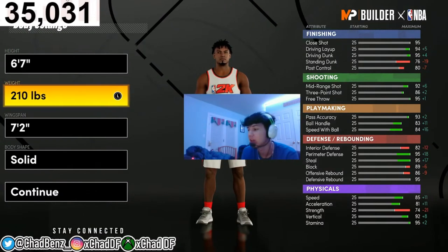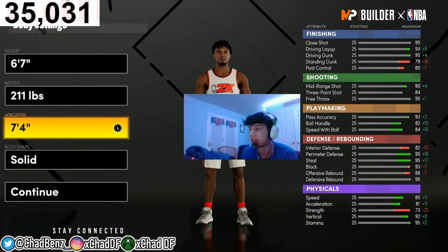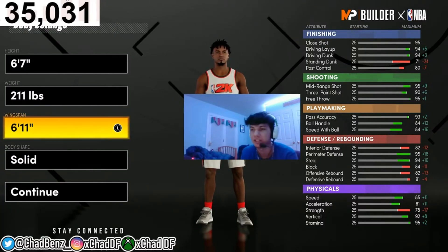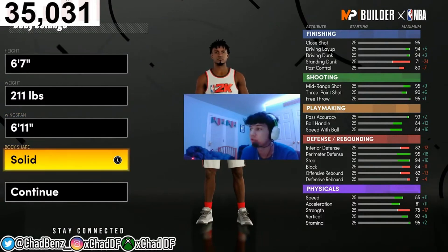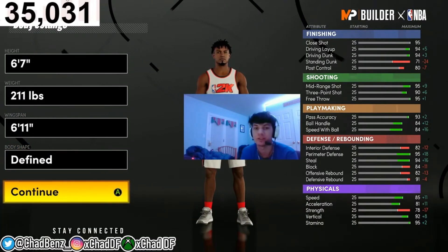For weight, I went with 211 — at 210 nothing changes except your strength goes up one at 211, so you might as well do 211. For wingspan, I went with 6'11". A lot of people go 7'4" because you get really good defensive stats and insane defensive badges, but I went 6'11" because minimum is useless. 6'11" is right in the middle where you can get a 93 three-pointer and 84 ball control. At 99 overall you can also get Hall of Fame D3's. Body shape is up to you — I went defined since this player is a power forward.